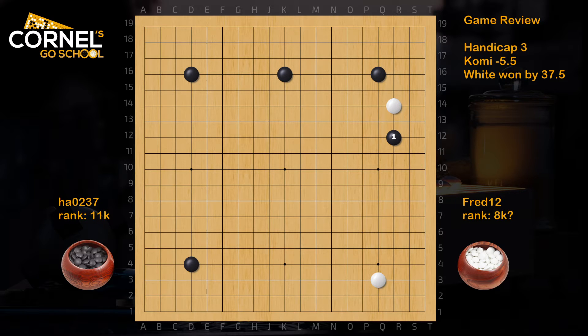Black can also consider the pincer R12. If white goes into the corner, black will go for the wall on the outside, and make use of his middle side extension to complete the moyo in the top. All these josekis are quite common, but black preferred to kick, which is a bit questionable. White extends ideally at R10, and it goes in good relationship with Q3 in the lower right corner. This is a pretty good start for white already, catching up for the 3 handicap disadvantage.